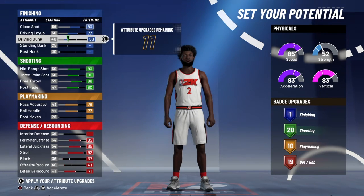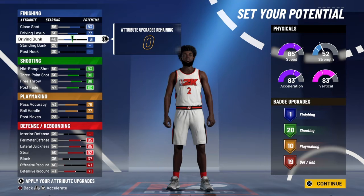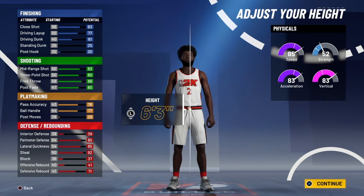With your remaining attributes, you're gonna go ahead and upgrade your driving dunk. That is the build — those are the attributes, the badges, and the physicals. You're gonna see the physicals change with the speed in a sec, and I'll keep it solid.